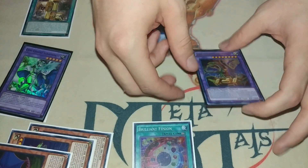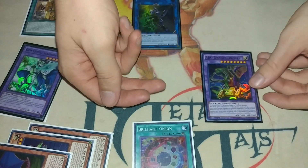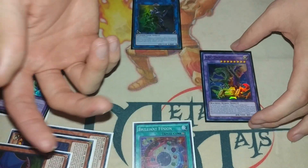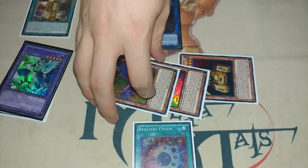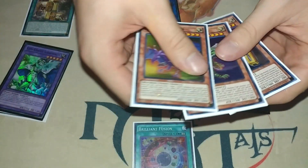I don't like Decode Talker because it gives your opponent an extra deck zone, but I think for now this combo is good enough. It builds a lot of momentum because on your opponent's turn you can use the Buster effect to get rid of something, then banish to special summon all three guys and equip some stuff — it's neat, I like it a lot.